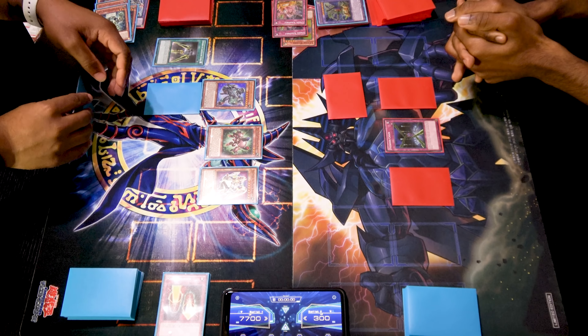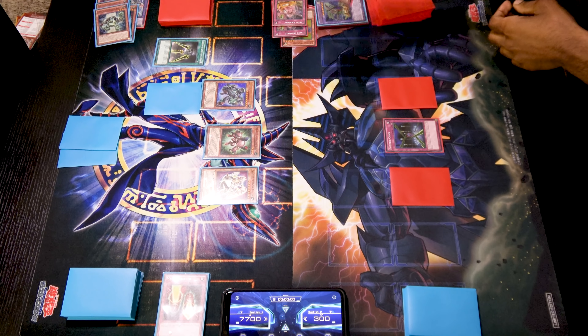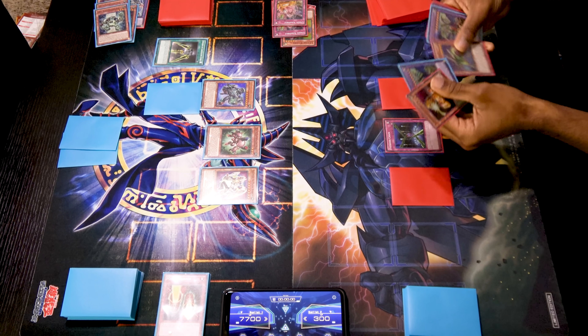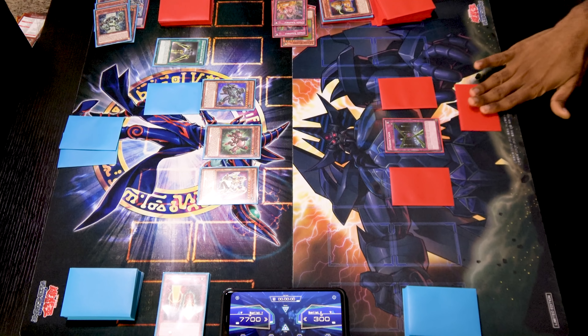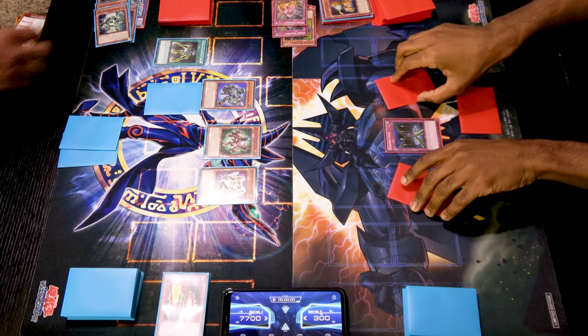Attempt to move towards the battle phase. Beta will attempt to attack — you attacked my A: Assault Core. When it's destroyed I can get a Union monster from my grave to my hand. I'll get B-Buster Drake. Attempt to swing with original Valkyrion. No response. That's it.